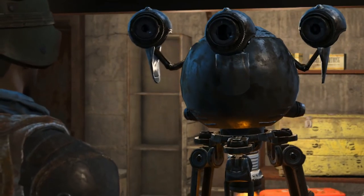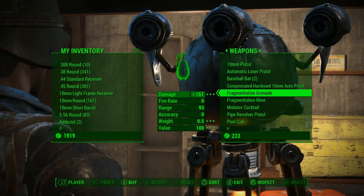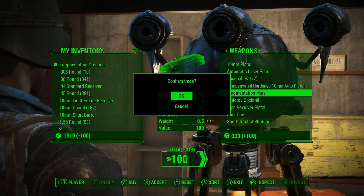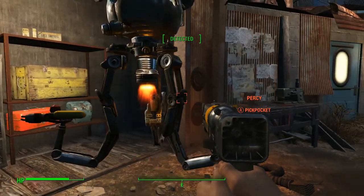If you're in the market during the day, talk to either the gun supplier or the ammo supplier. If you're here at night, just talk to the robot. Buy a grenade if you don't have any on you — they usually do carry them, but they're a little bit on the expensive side.